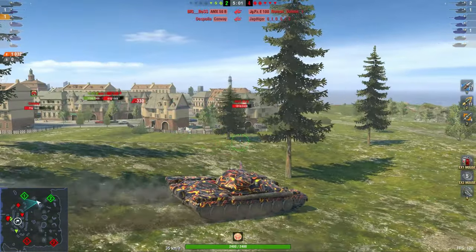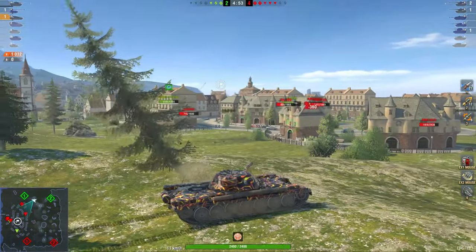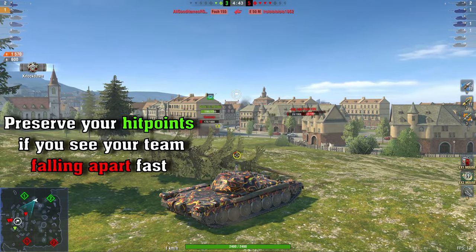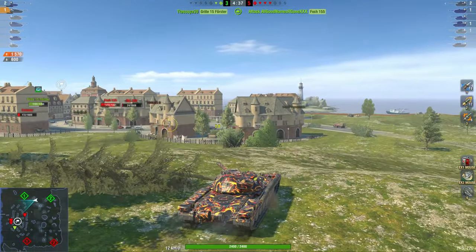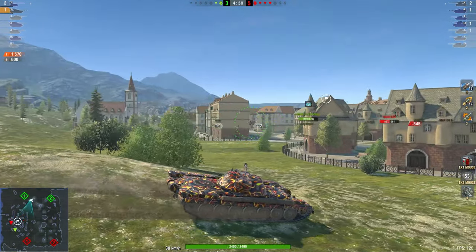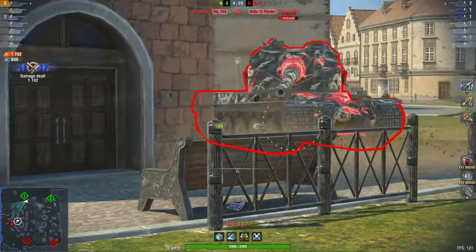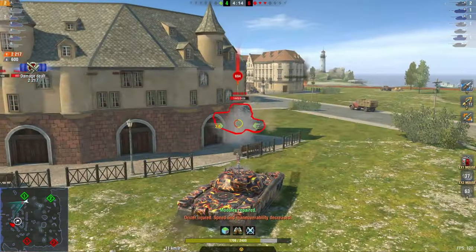Watching other people do dumb things, but what I want to do is not push into that city, because you don't want to fight multiple tanks at the same time. You always want to have an advantage in every fight, even in a vehicle like this. You don't want to just jump in and say I've got the DPM and the hit points — that's how you lose battles. I know where the Foch is, I know where the AMX 50B is, so I can aim my shot, take out the Conway, get rid of as many guns as possible. This is a 1v3 situation, so I want to get this AMX 50B out of the battle as quickly as possible.